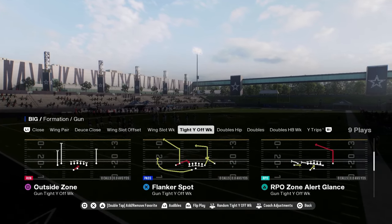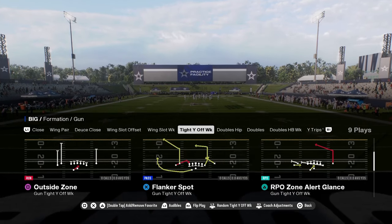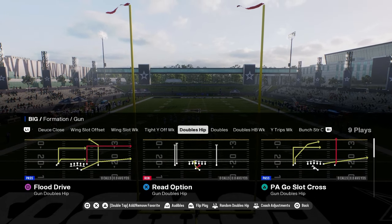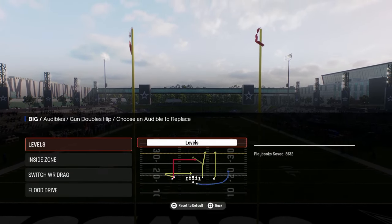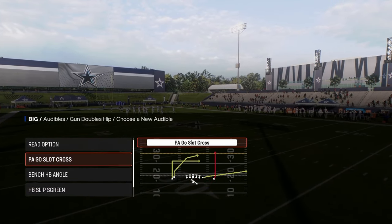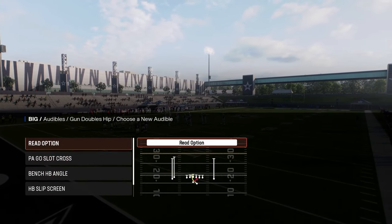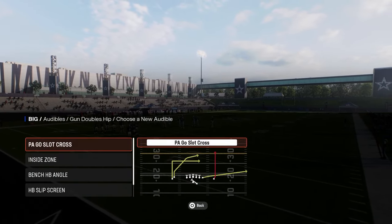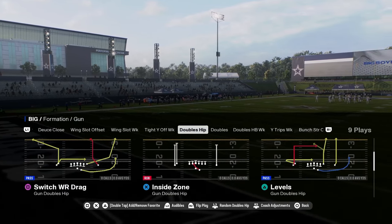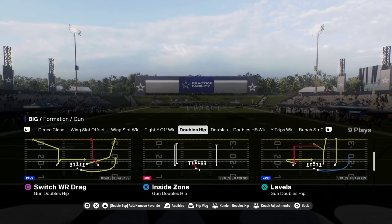Let's take a look at their tight Y off weak — some decent things in here. Post wall drag, shallow cross, and then this doubles hip formation, kind of like normal Y off close, but it's got some really good plays. You've got switch wide receiver drag, a really good play. You have flood drive, and we have read option. And then PA slot cross. Just to audible into the switch wide receiver drag with the short corner, tight end wheel, and S post — really good play.